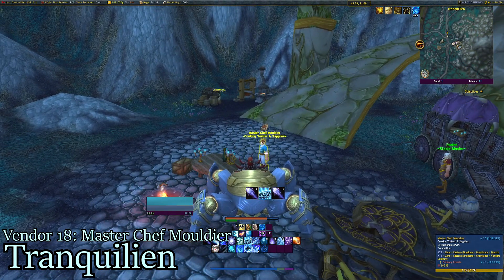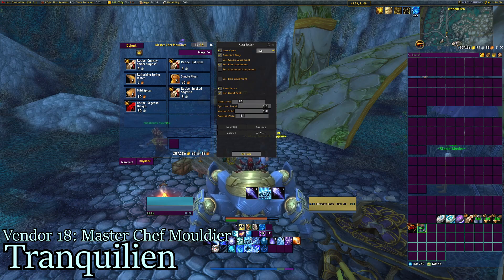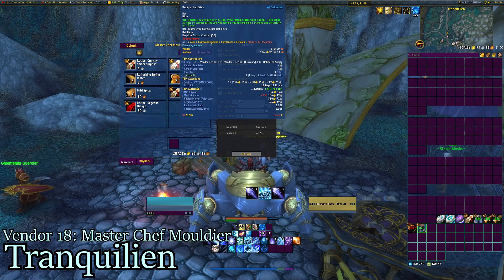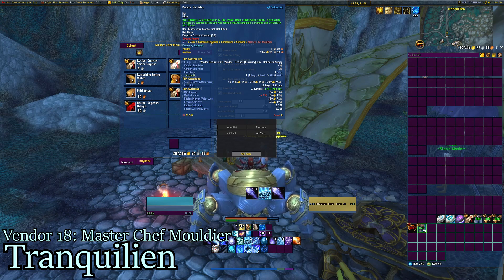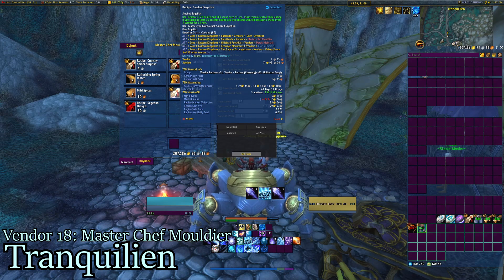The second vendor in Tranquillion is MasterChef Moldeer. He sells Recipe Crunchy Spider Surprise — these have been selling well in the past, cheapest for 88 gold, most expensive for 189, recipe costs 4 silver, I've sold 14 and gained 1,817 gold total. I also recommend Recipe Bat Bites: I've sold 10, cheapest for 186, most expensive for 219. This recipe also costs 4 silver and I've earned 2,008 gold in total. Don't worry about the lower recipes — they're sold everywhere and sell for very cheap.